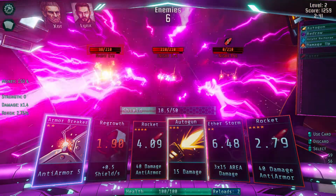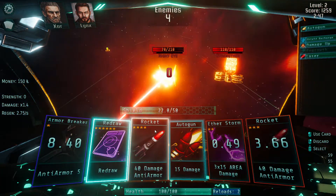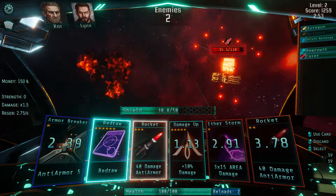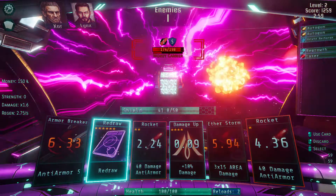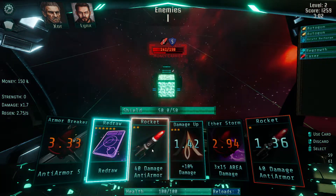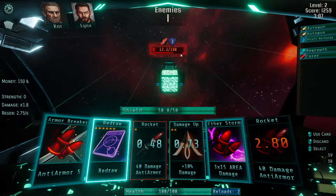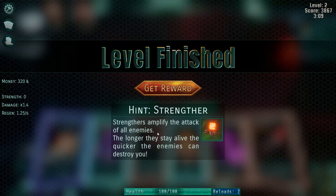This game is kind of hard to talk about while we're playing it, but we're trying. We're almost out of shield already — this is my first time playing at this difficulty, so we might lose here. That was a healer. The strengthener will increase the strength of all enemies as it keeps firing. And this is a money carrier — if it fills up its bar, it's going to run away. So it's like a fleeing enemy we have to kill within a certain amount of time to get extra money.